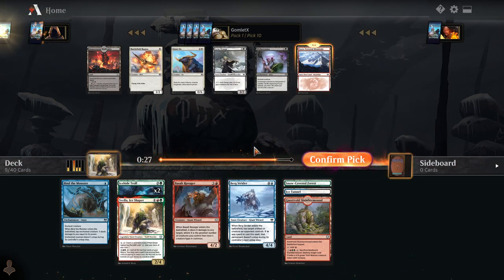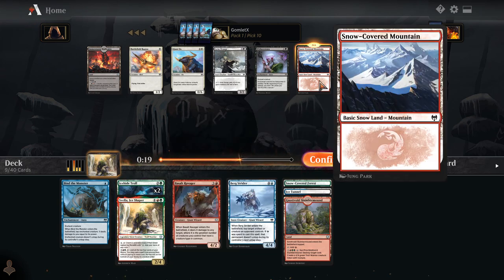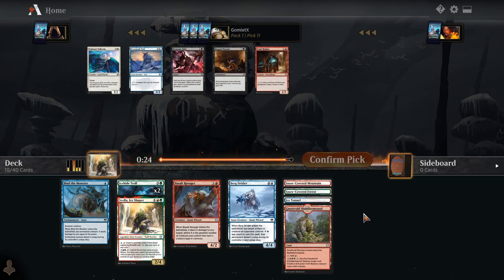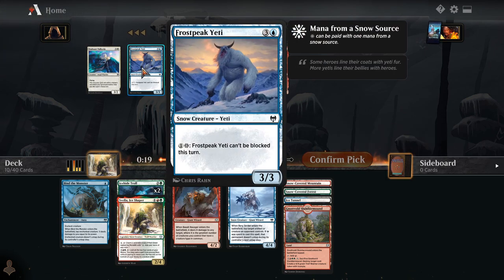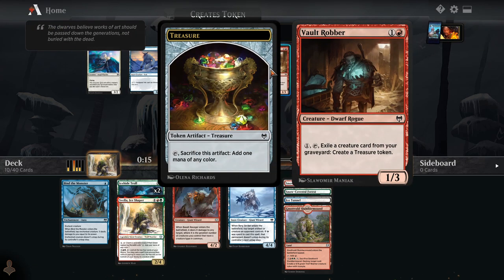Snow-Covered Mountain is a really nice pickup here at pick 10. We do want to get those snow sources ready, now that we have double Ice-Hide Troll and one Bergstrider — lots of cards that care about snow already. Here we have Frost Peak Yeti, maybe. This card is very mediocre to me most of the time, although it's the closest to what we're doing.